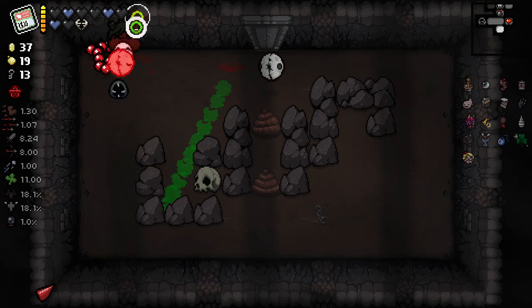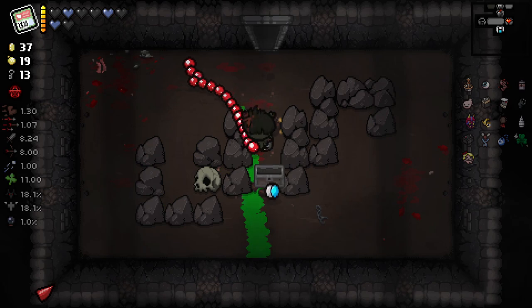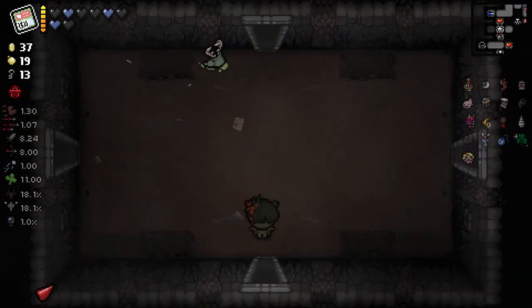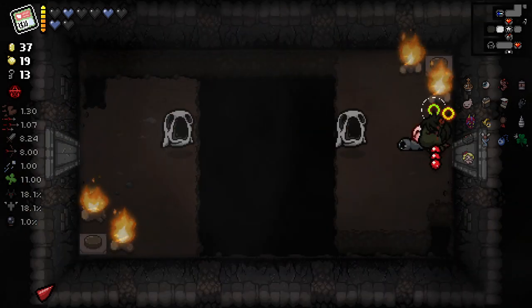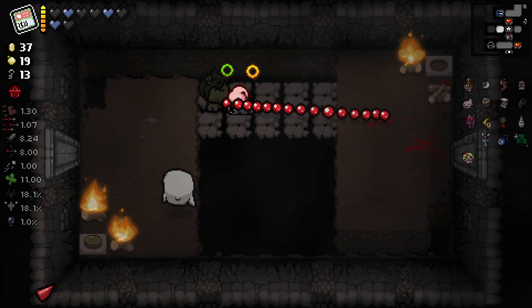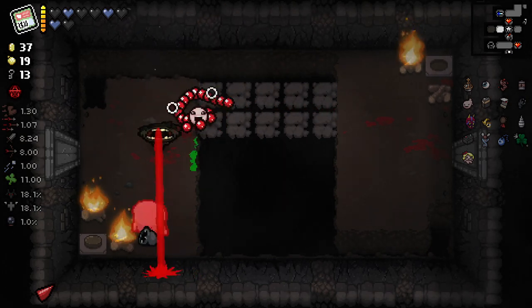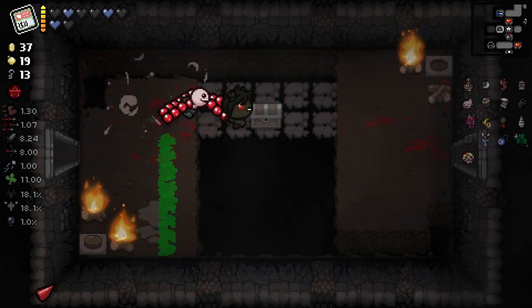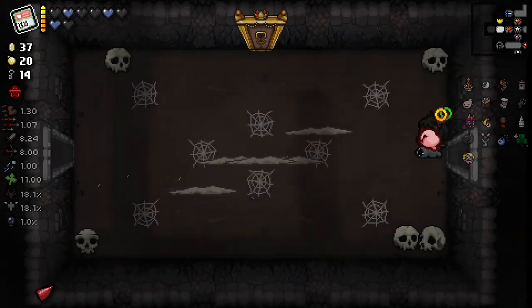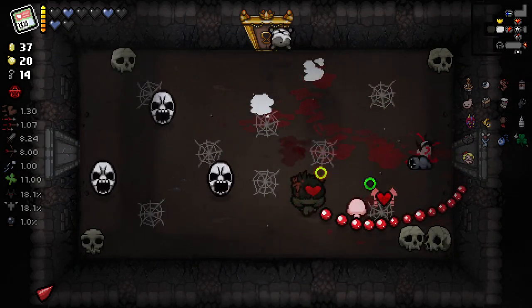We've just gone the complete wrong way in general. Got rid of my burn heart — how could you? Why didn't I fill up the burn heart with that red heart right there? There's a red heart in a room I was just in and my brain just didn't even comprehend that it would have been very easy and simple to have picked up that red heart and saved my burn heart. I've got feeble brain syndrome right here.